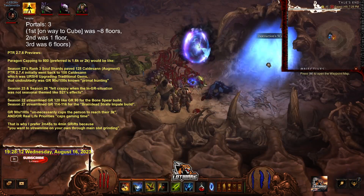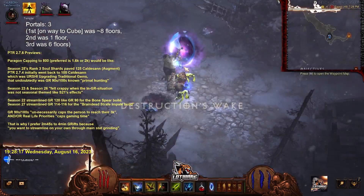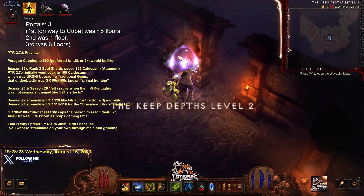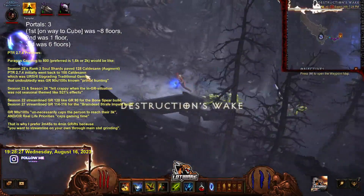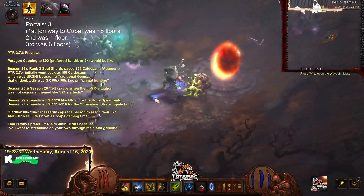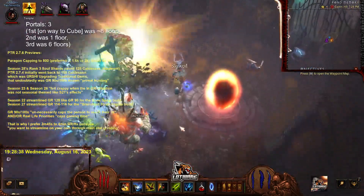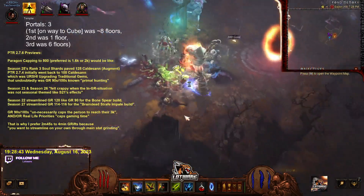So this is the third floor of the fourth portal. I'm losing count now. Second floor... third floor. Okay, not an elite floor — thank you. I mean, this is a large space for an elite floor, which is much better. But I don't actually want elite floors.